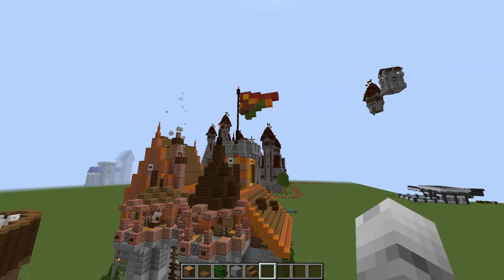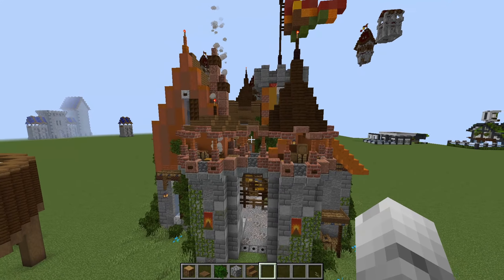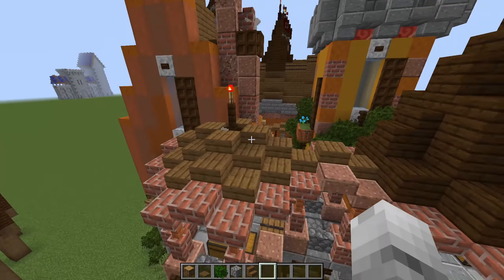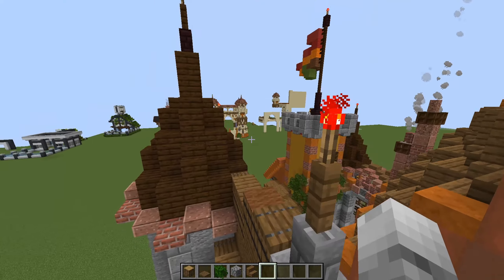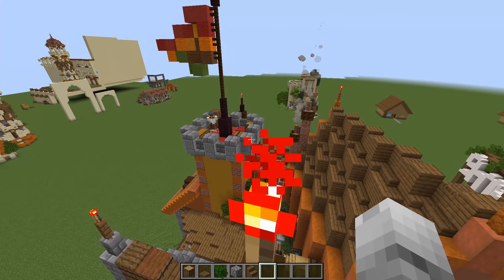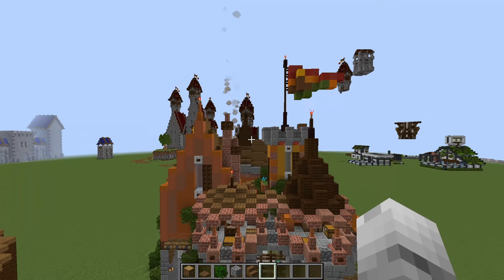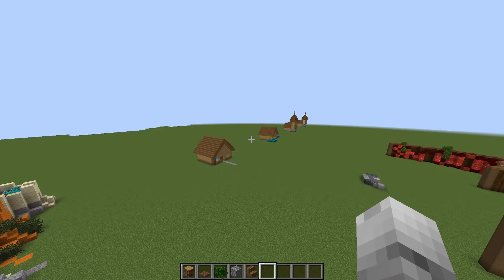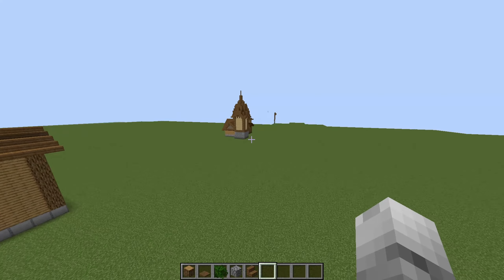If everything was at the wall level you wouldn't be able to see the building back there, but when it's taller you can see it, and doesn't that make the build look so much more grand? Now here's my castle — same thing. Everything is at a different Y level. This tower comes up higher and even though some roofs are the same shape, adding them at different levels makes them look so cool.